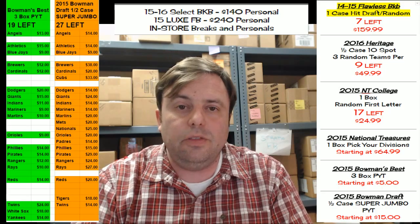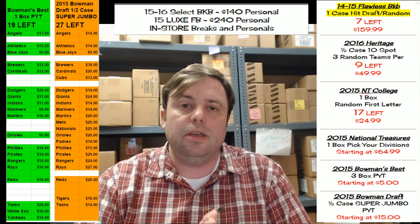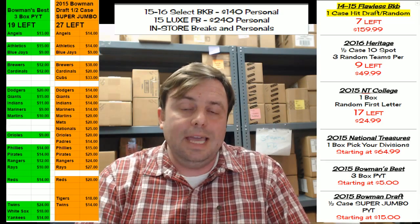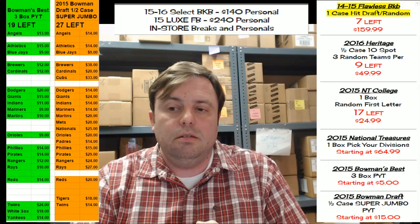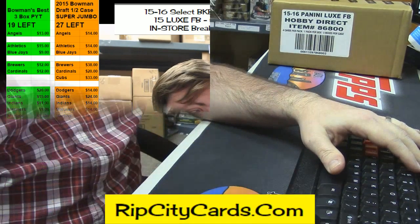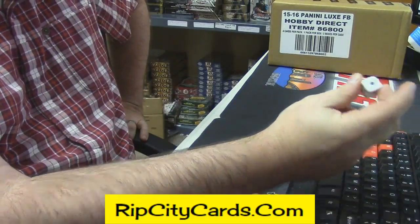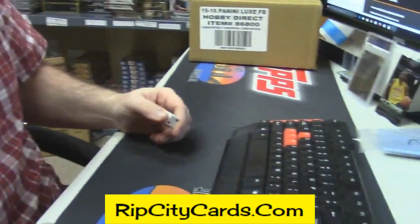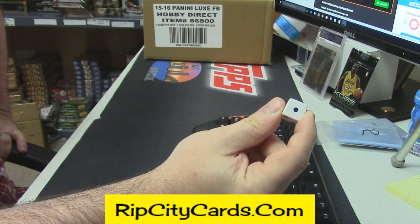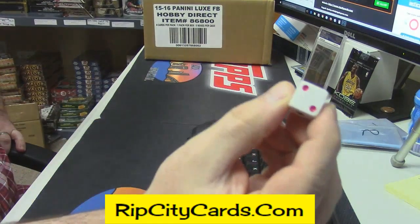Hey everybody, Cardboard Jesus with you at Rip City Cards. Right now we are going to get our first look at the 2015 Luxe Football. It is a hit draft — a two-man hit draft. Bottom man on the draft is walking away with a card and a spot in the NT Collegiate Multi-Sport player random deal. We will roll dice to begin. Per the 1937 breaking convention of Berlin, if we roll a one it will go to a seven, as we do not do singles here, but that rule does not fall into effect so we're going two times.